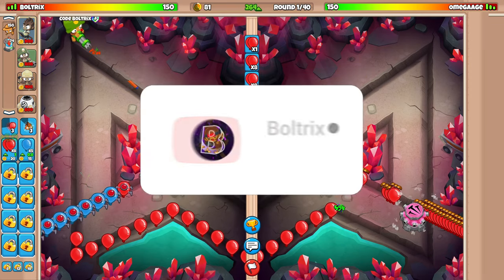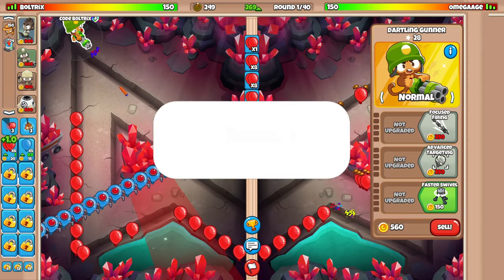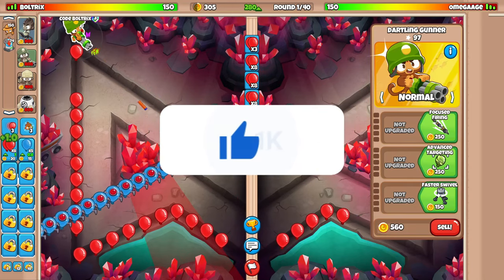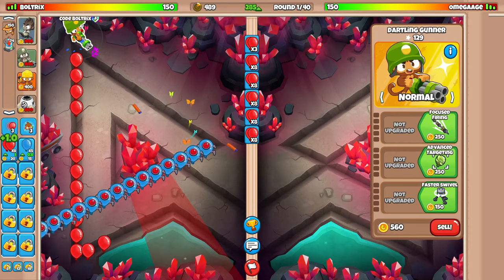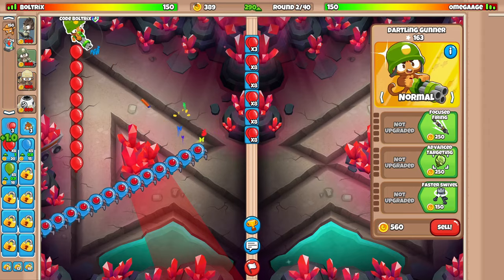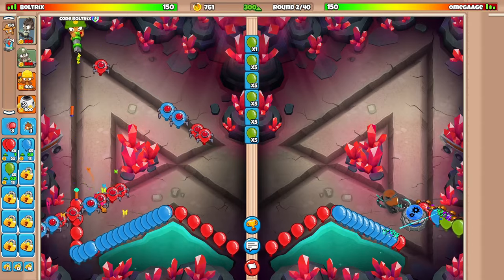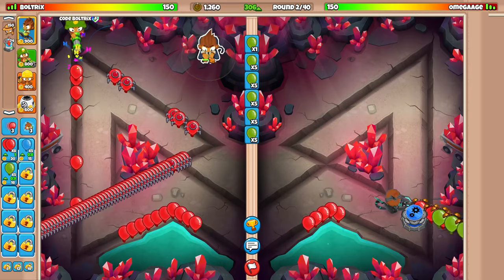You might think the Dartling Gunner is a little bit cheap to use for this challenge, and you might be right. But I cannot think of another tower or strategy I can use. When you really think about it, it's actually extremely hard. For example, if we wanted to go with a buffing tower like the Alchemist, that's out of the picture because the Alchemist can only buff towers within its own range - so we literally cannot go for that.